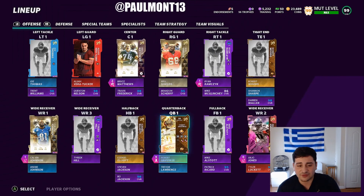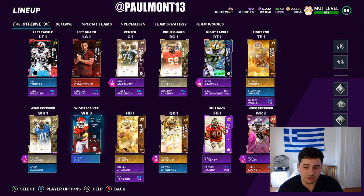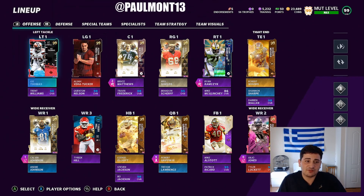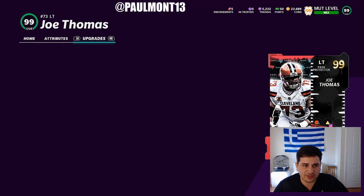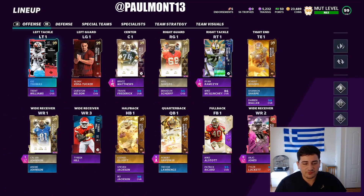This video is for the squad update. And guys, as you can see, this squad is very solid. I would love to get my whole team to 99. So let's start with the offensive linemen. 99 overall Joe Thomas — pretty fire. He is a pass protector. Very good left tackle, got him last Weekend League.